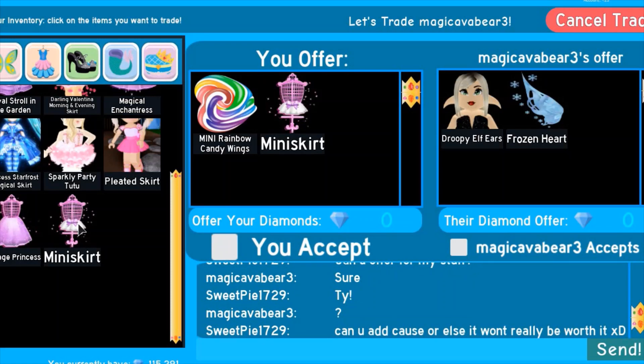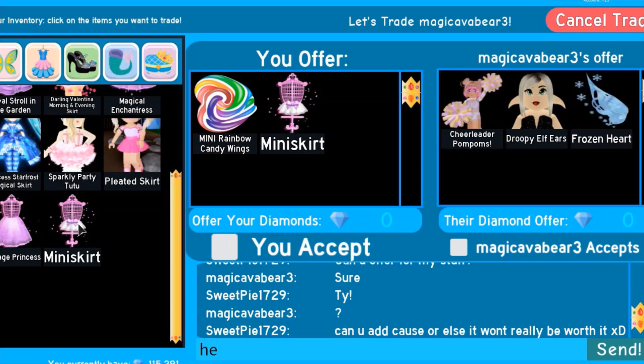Drippy elf ears and a frozen heart — we're gonna see if she can add anything because a mini skirt otherwise it wouldn't really be worth it. Come on, anything — it can be anything. I think it's called Magic Ava Bear. Alright, is she here? That's good, I think.